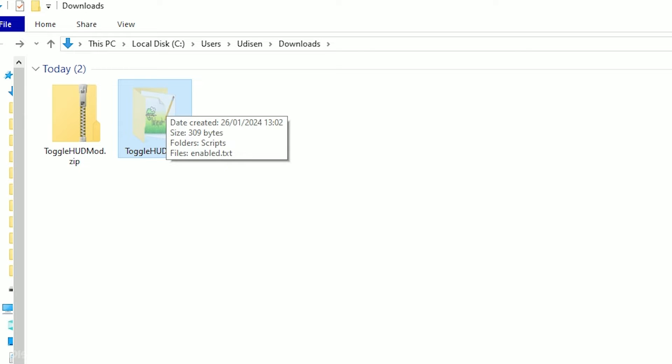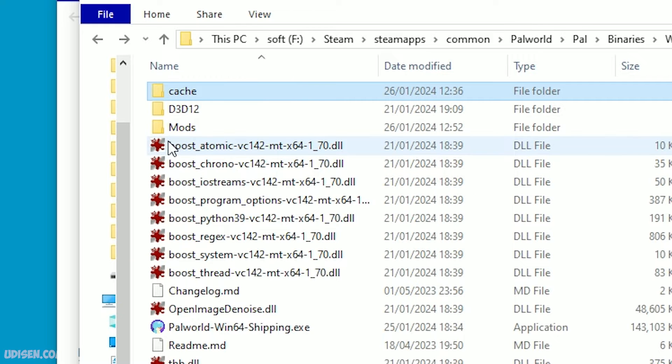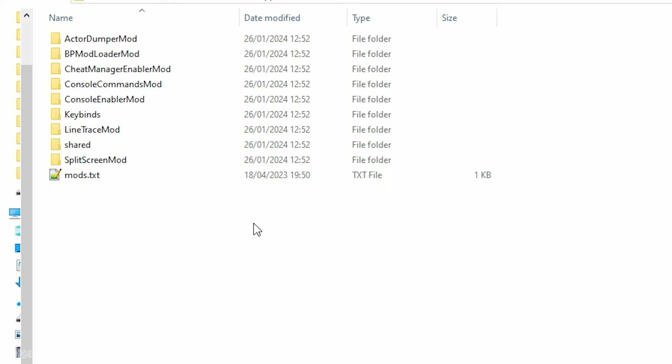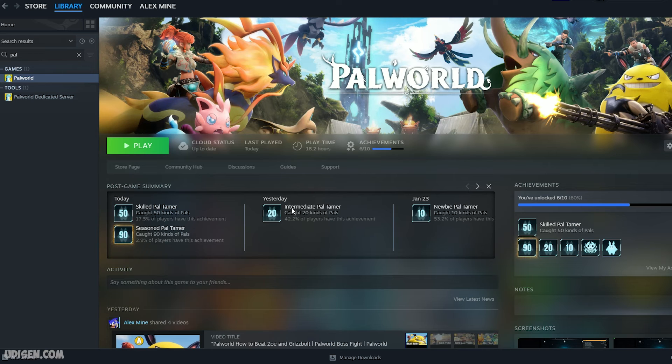Copy this folder. Return to the folder we already opened where we installed our script system. Find the folder named Mods. Double click to open the Mods folder and drop our mod in here. Close all windows — you don't need them anymore. Return to your Steam library, find Palworld, and press the Play button.